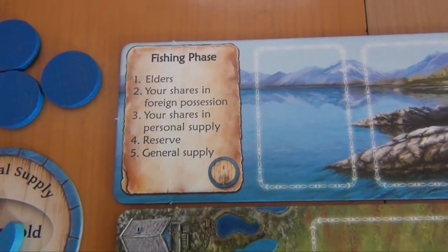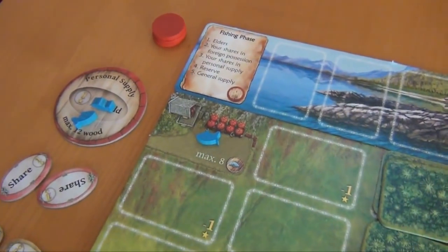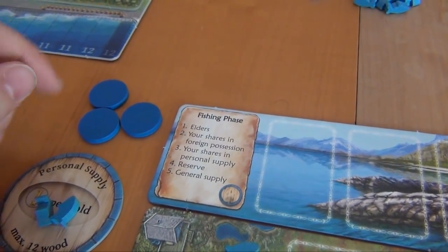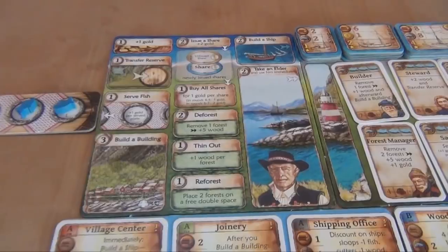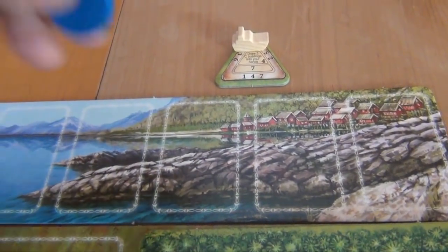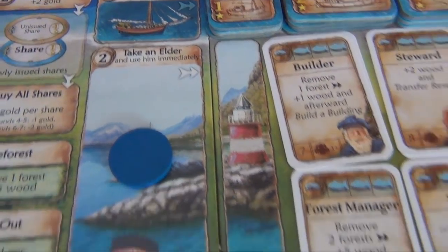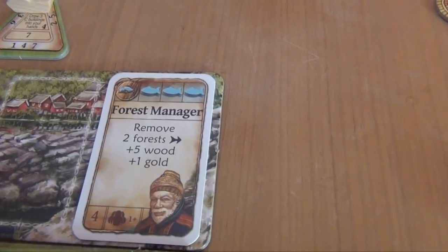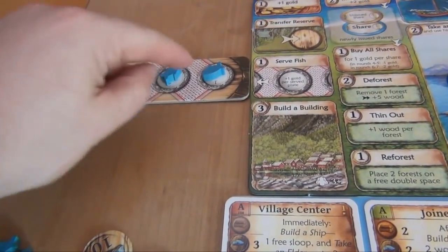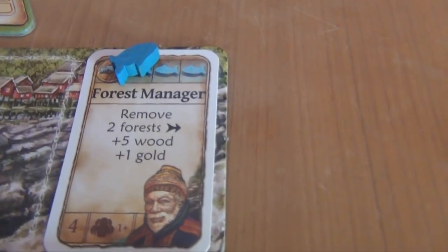In future rounds it might be more intricate, but for now this is what happens — and the situation is the same for yellow and red. Then we move into the work phase, where players take turns placing workers one at a time, starting with the blue player. You can place a worker on any of the action spaces, and if you have elders on your board, you can also place a worker there. We use the space where it says we can take an elder and use him immediately. We decide to take the forest manager — he goes up here. To use him, we have to give him one fish from the banquet table, and there's currently one available; we always take the leftmost one and put it on there.